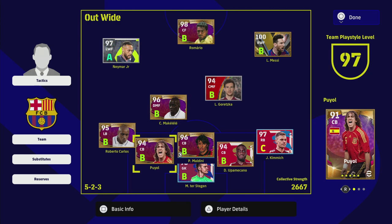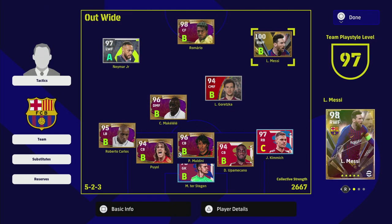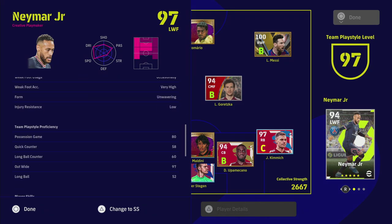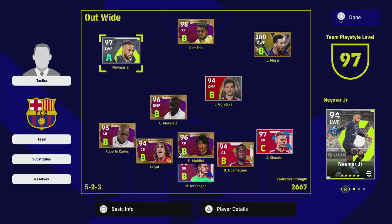If you've got a form arrow, you can see the live update Maldini is a B because he's a legend. Neymar's standard version has a live update rating of A, and combined with the form shown here — 'unwavering' — it determines your player's in-game rating when you start a match. The live update turns from an A into a form arrow: a blue arrow gives a stat boost, a red arrow degrades your stats.